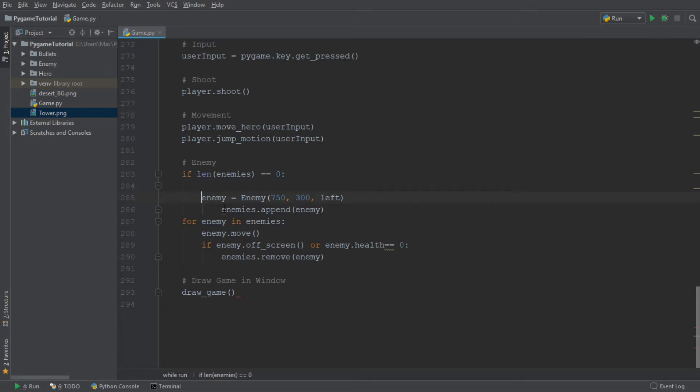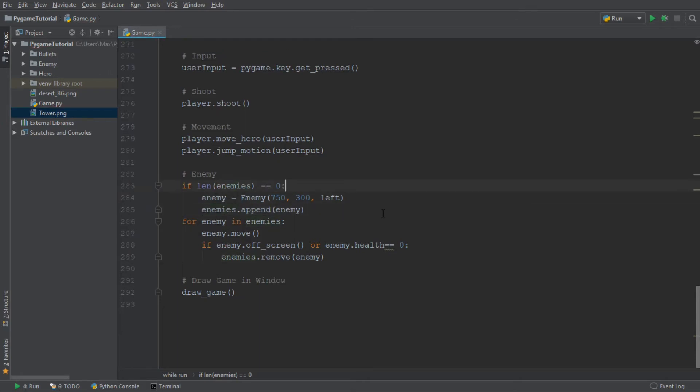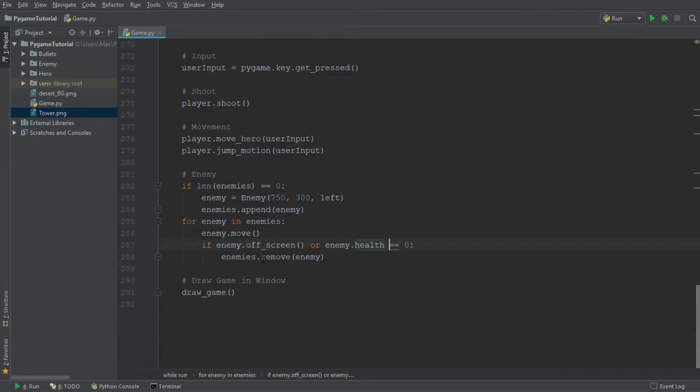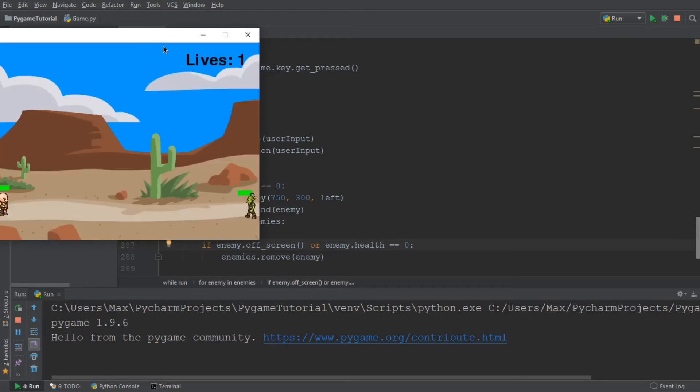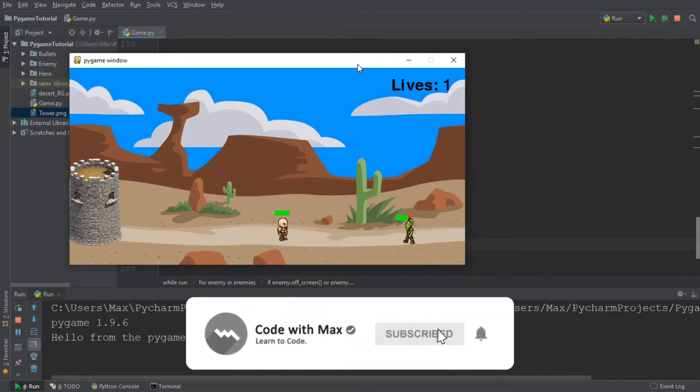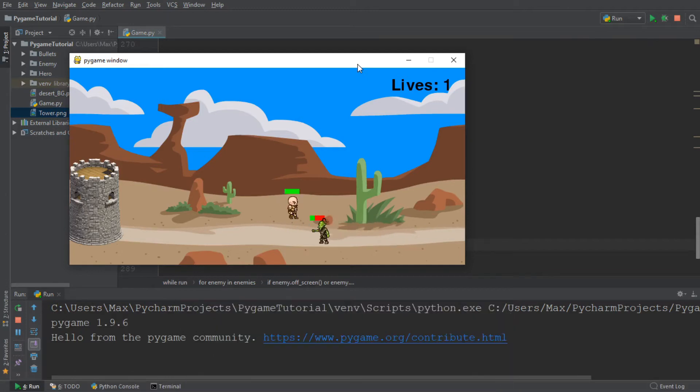We also want to delete the other left-direction spawn. And since we are not using the random number package anymore, we can go ahead and delete that from the import. Now the enemies should all spawn from the right-hand side of our screen. The first enemy spawns from the right — and yes, killing it and checking again confirms that all the enemies spawn from the right-hand side of the screen.